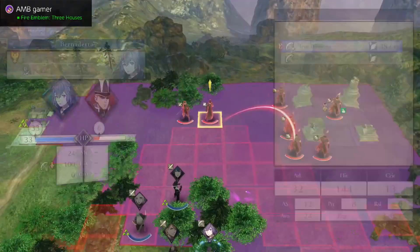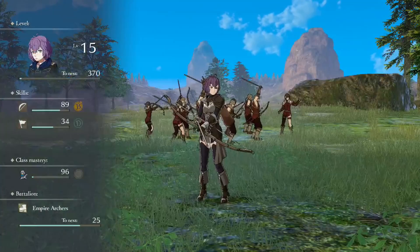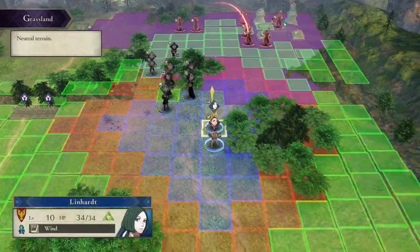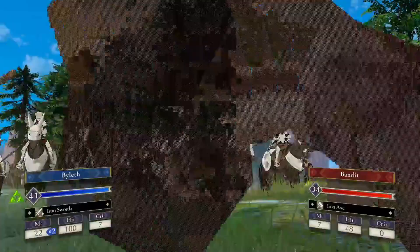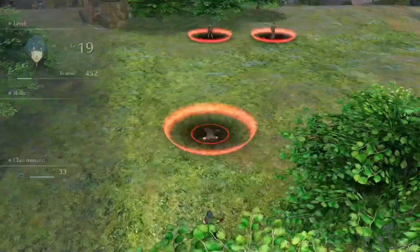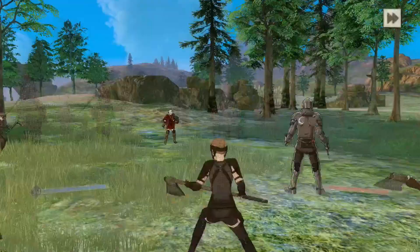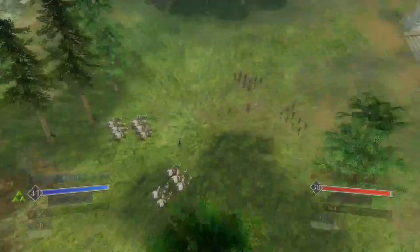Next up is getting all the treasure chests on the map and making sure you have the thief class to do so. Beginners often run into problems like not having enough door keys or chest keys, or an enemy reaches the chest before they can. There is one class that really helps circumvent that — the thief. The thief can open doors without any keys and open any chest, so make sure you have a thief at all times.